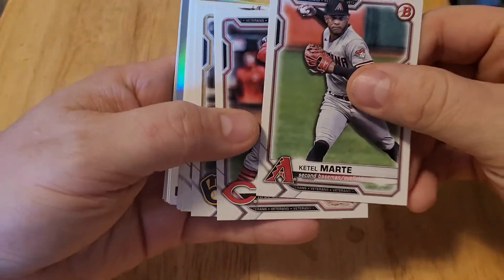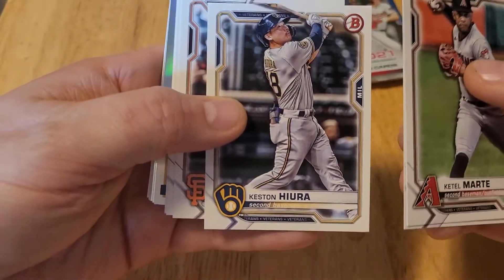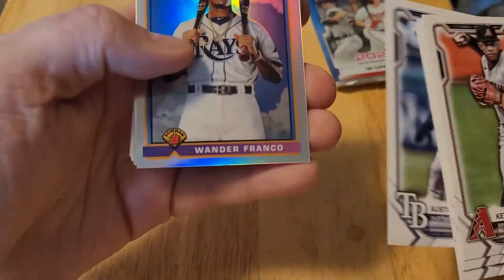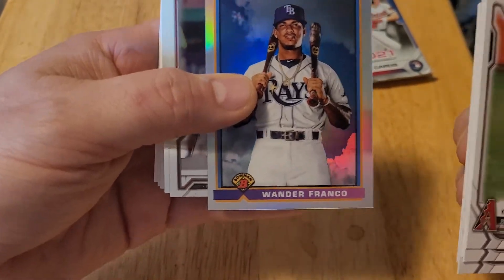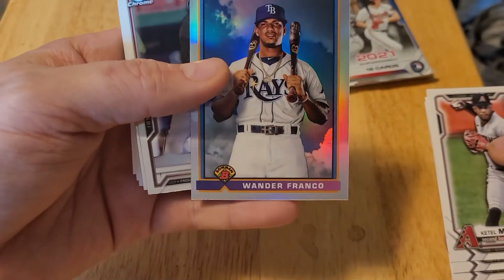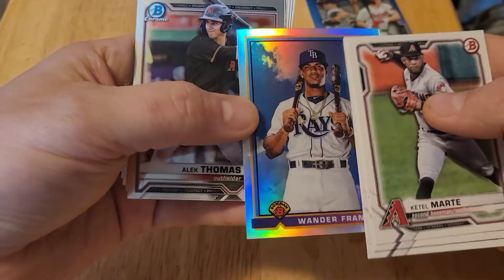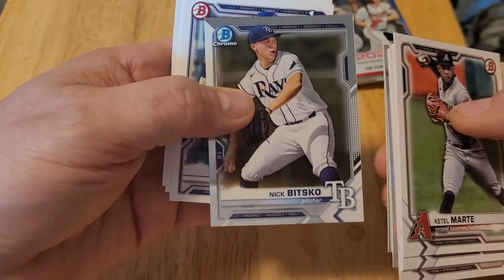Ketel Marte, Joey Votto, Corey Seager — now in the minors but hopefully back soon — Buster Posey, Gerrit Cole, and Austin Meadows. Then we have Wander Franco — I think this is an old throwback design. Wander Franco is the number one ranked prospect in all of baseball. Although he's had Bowman cards in the past, I think this is some sort of throwback to a previous Bowman design, and it looks like it's Chrome also. Alec Thomas Chrome and Nick Bitsko Chrome.